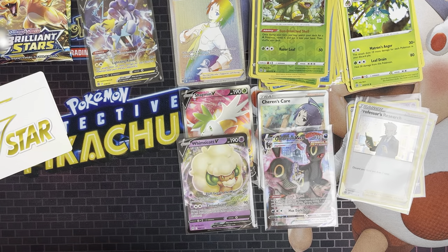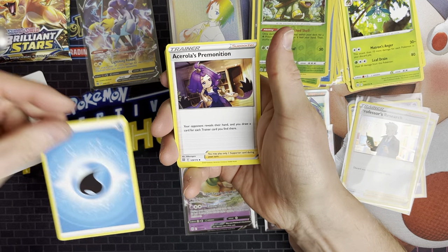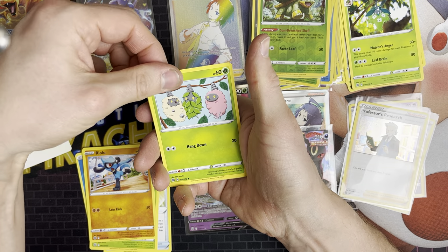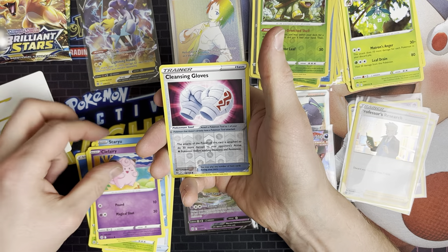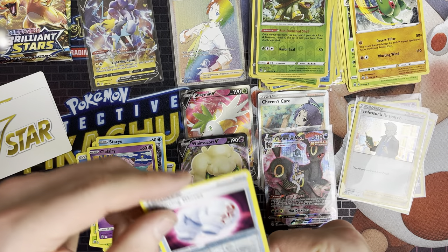Next one is a Shining pack. Still got quite a lot of cards to go — we've got half a box still to open. I think the pulls aren't too bad really. So we've got Water Energy, Acerola's Premonition, Pot Helmet, Exeggcute, Riolu, Burmy, Staryu, Karrablast, Clefairy, and Cleansing Gloves — that's probably a good one because I don't think I've seen that before. It might be a rare one I need. Still trying to complete the set.